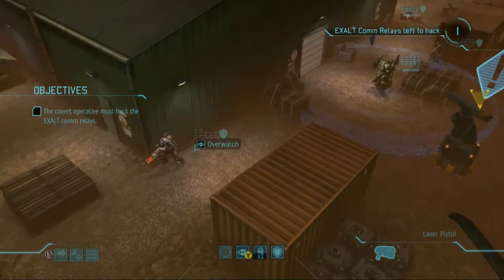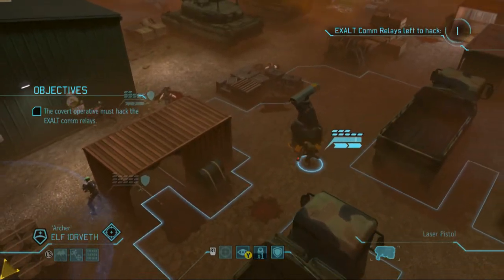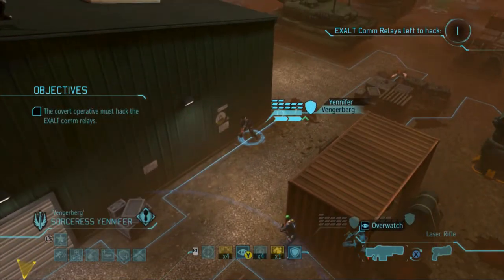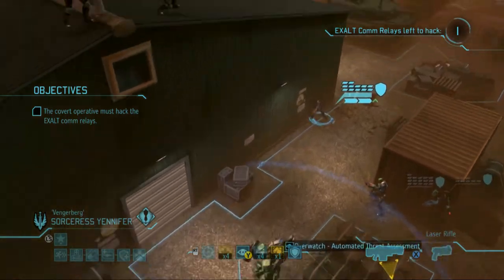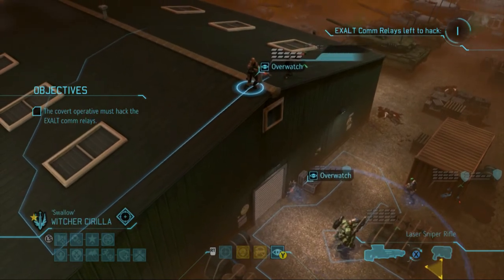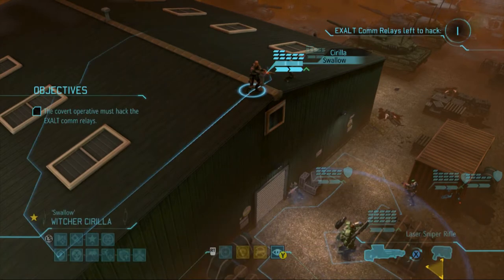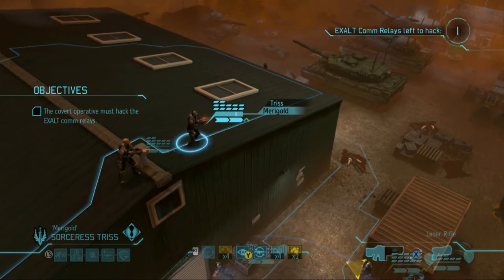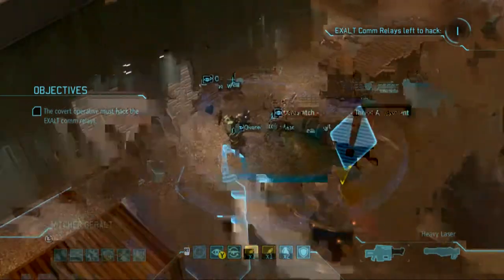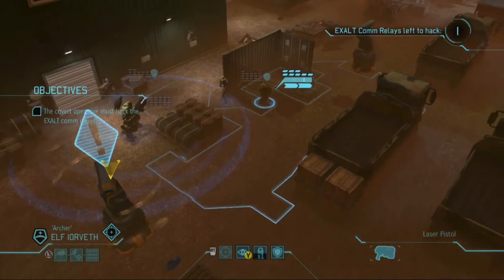Geralt, let's just have you continue to overwatch. I want to get my operative on the move — I'm gonna stick him inside the container for now, kind of a safe position. I'm gonna bring Yen back here, at least she'll have some cover and the boost from Zoltan to help her out. Alright, where are the Exalt coming from? I think I just want to chill up top. I like our setup so far — Geralt watching the back end. Let's move Yorveth.